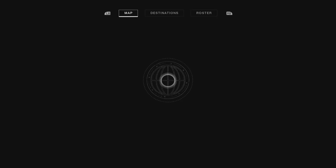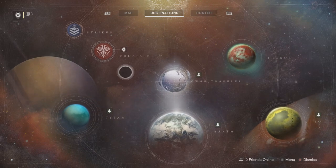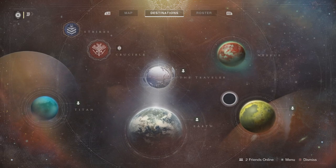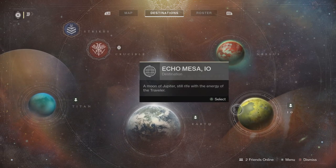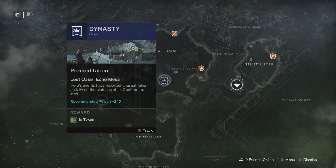The first step to getting the Man O' War is to go into your destinations. You actually want to complete the campaign before you can do this, because these campaign missions only show up once you've completed it. Next, you want to load up IO and start the first mission.